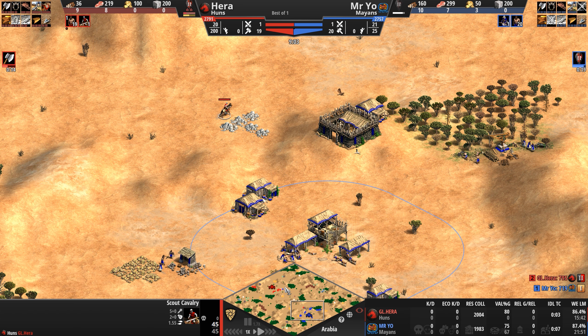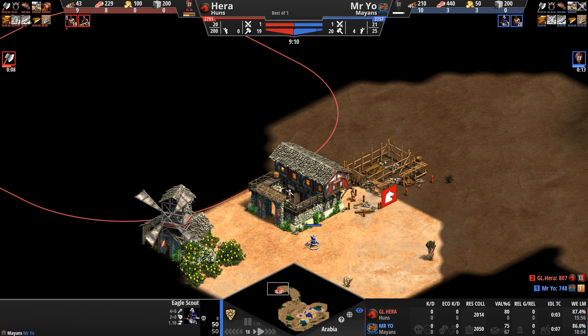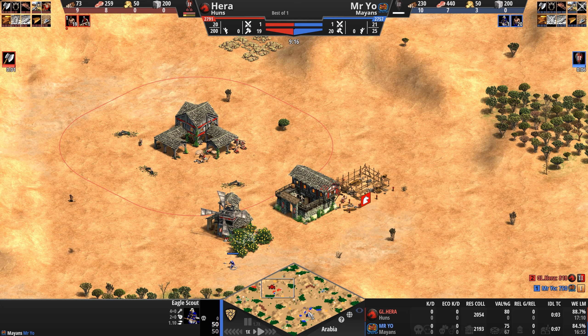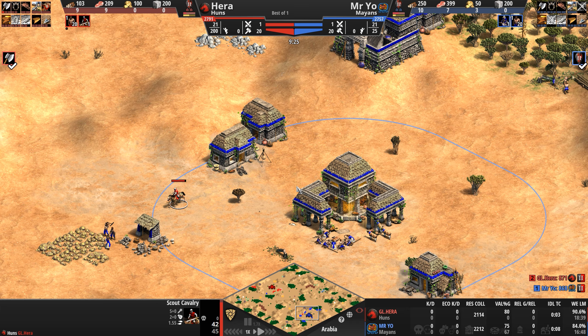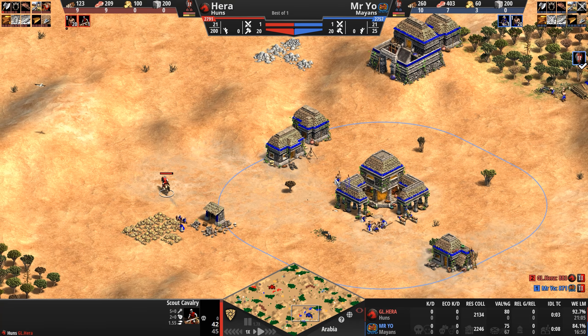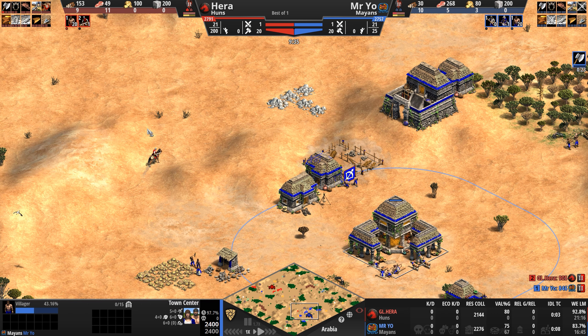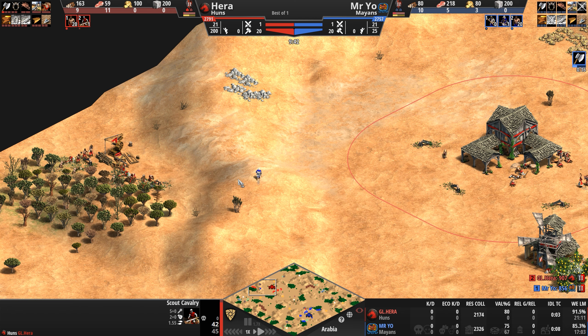Hera sees the primary stone, so he knows he's in exactly the right location. Mr. Yo sees the villager infrastructure and berries, so he knows he's in exactly the right place too. Hera takes a little bit of a risk, getting some idle time on these villagers as they pop into the town center seeking shelter — though more realistically, they're just trying to fire off a few arrows at the scout who already has 3 HP reduced.